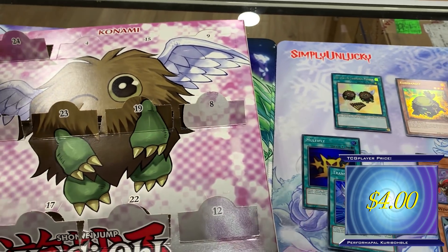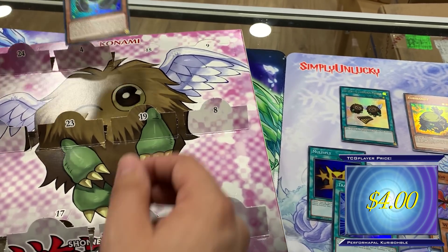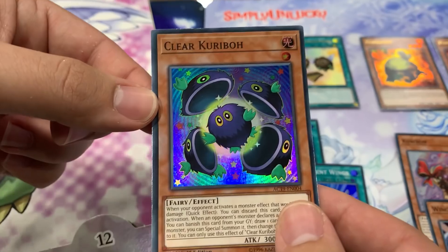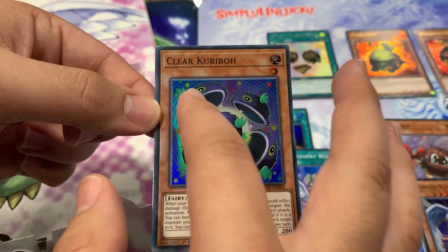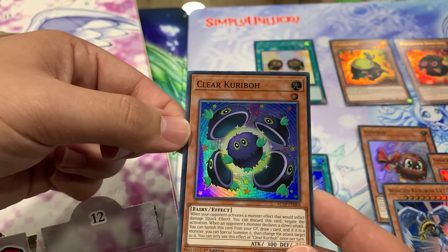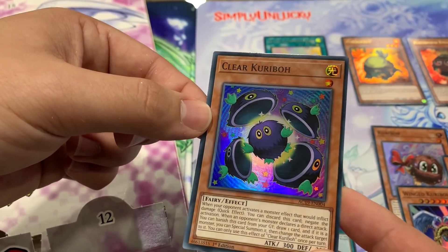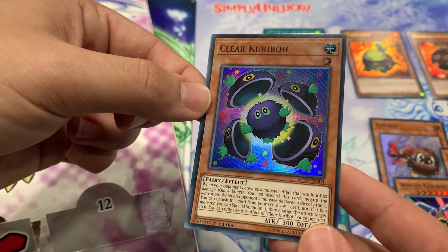So we got Yusei, Yuma, Yuya. Clear Kuriboh - what's happening with the eye? I guess it's cut in half, kind of. When your opponent activates an effect that wouldn't inflict damage, this card negates the effect. Then you can send it to the graveyard to draw a card - if it's a monster, special summon it.